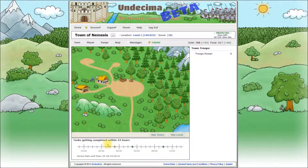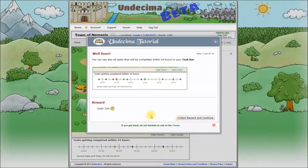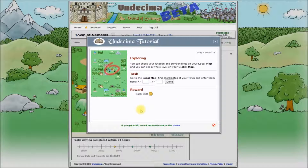We will continue with the tutorial now. Let's open it and collect our reward. A new task: Exploring. You can check your location and surroundings on your local map and you can see a whole level on your global map. Go to the local map, find coordinates of your town and enter them here. Let's go to the local map and check our surroundings.